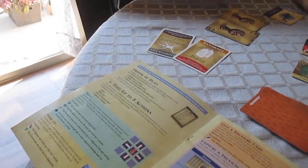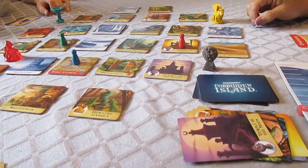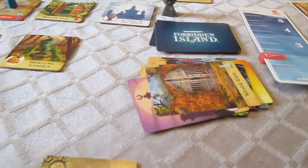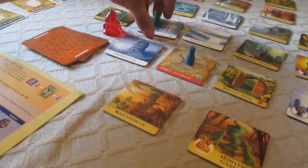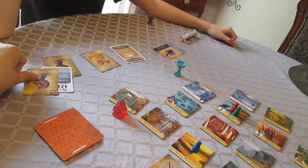I didn't see anything else to do that would have been useful. You've got some good cards. And what's starting to flood? The Temple of the Moon. Helicopter's good to have — I had that the last time. And the Silver Gate. Hey, I'm standing there. So what happens then? It starts to flood — you need to be rescued. No, I'm fine. And we continue around. He's making waters rise. He's always making waters rise. You know, if you did not just shore up Cave of Shadows, we would have lost it and we would have lost.